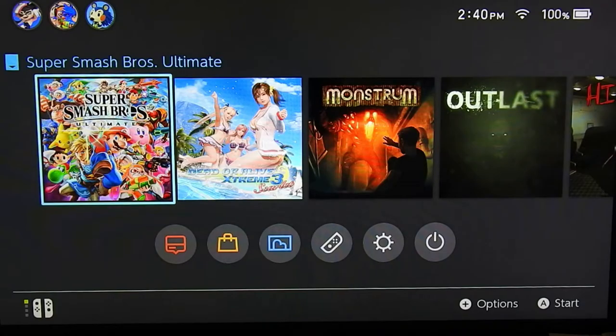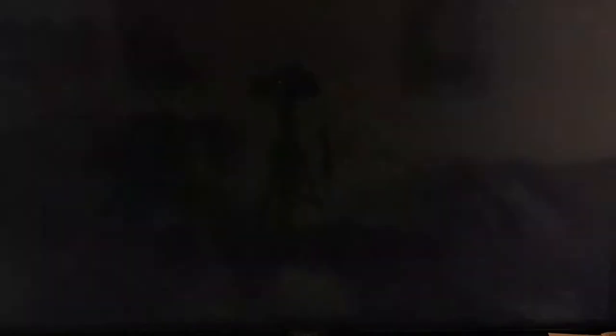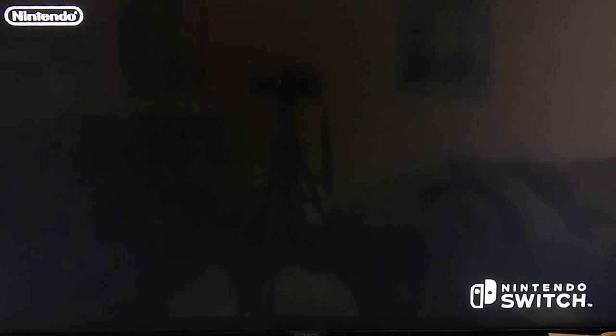But I will show it to you. Here we go. Okay, here it is — this dumb game that I bought, wasting my money on. Here it is right here. Hidden. A survivor horror game. Check this out. I can't believe a game like this exists on a Nintendo Switch. It's crazy.